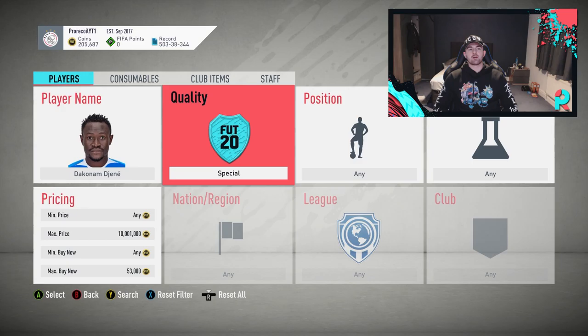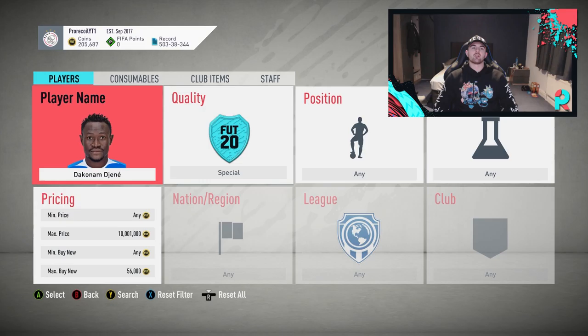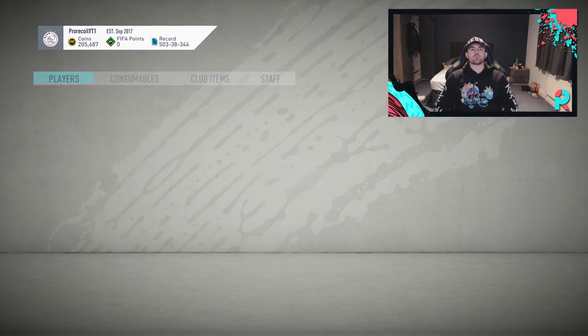We're going back on the market. As you can see, we are still having troubles with the quality filter, so we'll go back at 56k. There's only about a page of them — we've got a few at 54k but they'll sell off quick enough. So we're going back down to 53,500 and going from there.